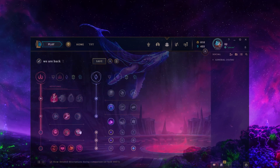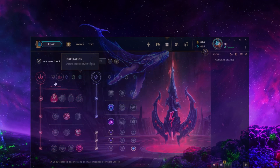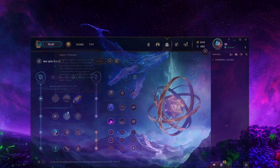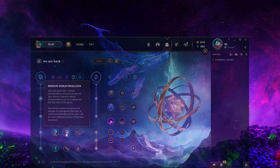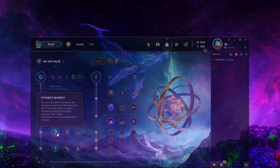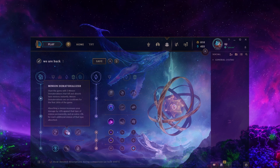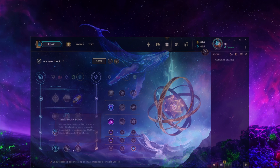Some players go Umbral Glaive with Electrocute, but I'll go First Strike. Within that tree: Magical Footwear because you get free boots, then Futures Market — you can go Minion Dematerializer instead, and against Ahri that's decent since you can use the dematerializers on cannons to shove faster. But I think getting your items earlier in the mid game is better. Finally, Cosmic Insight is the best option there.